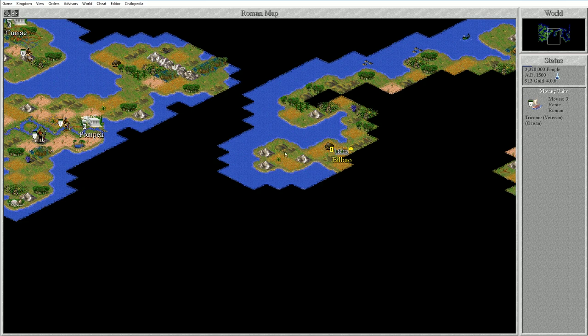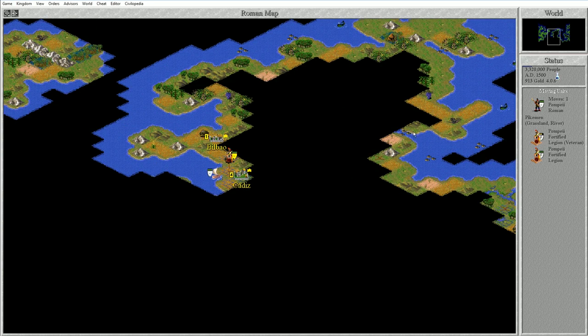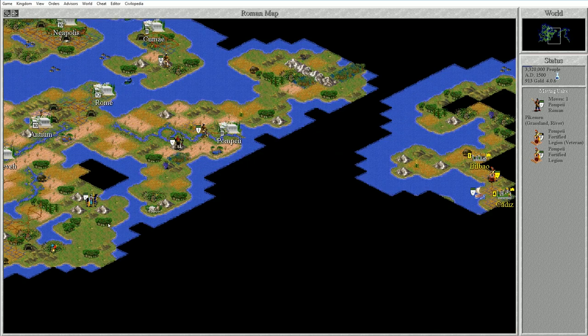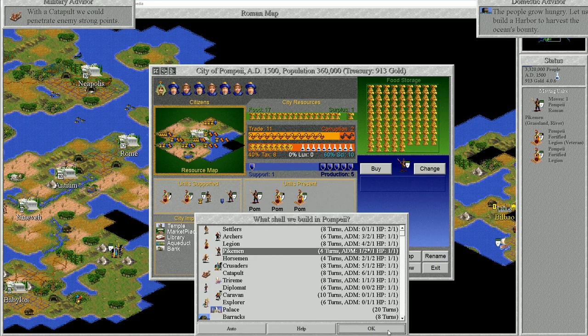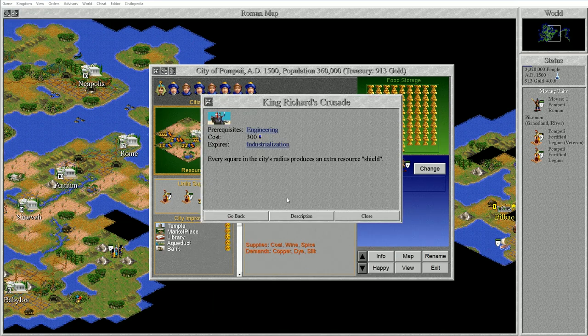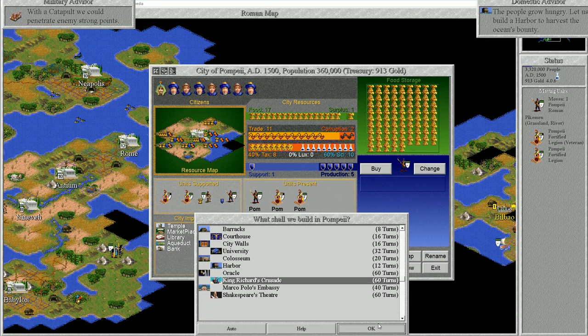I didn't actually explore into this inlet - not sure if it's worth it. It might be worth sending someone to grab that hut. We don't really need King Richard's Crusade. What I'm really waiting for is Leonardo's Workshop, so we're just going to keep progressing until we get to that point.